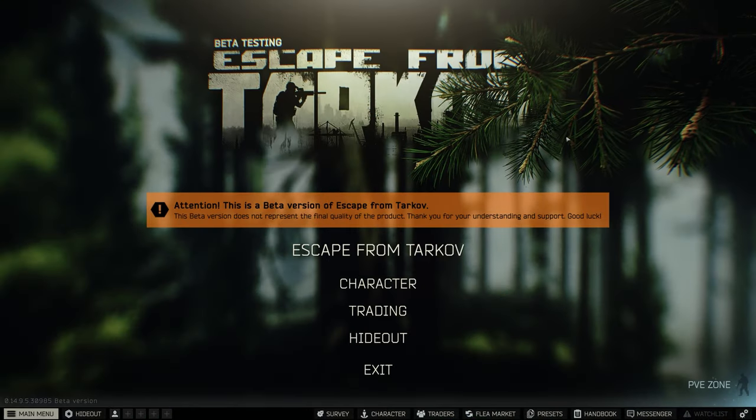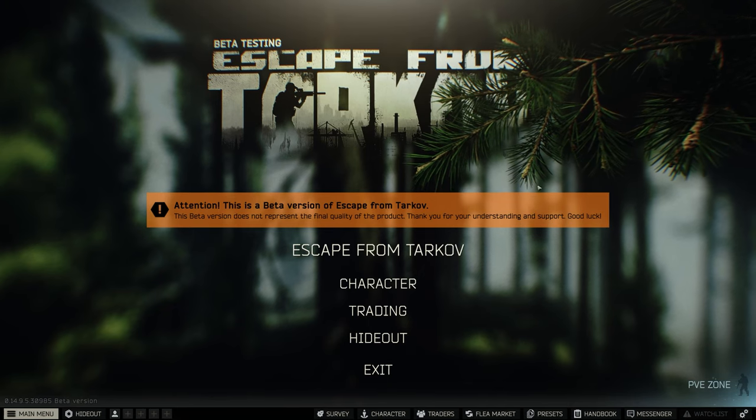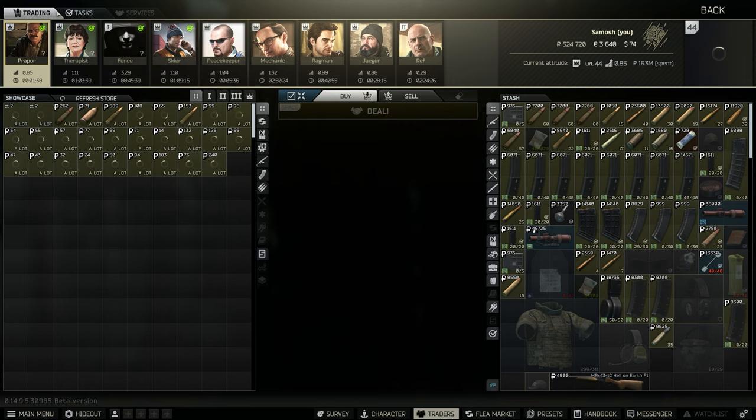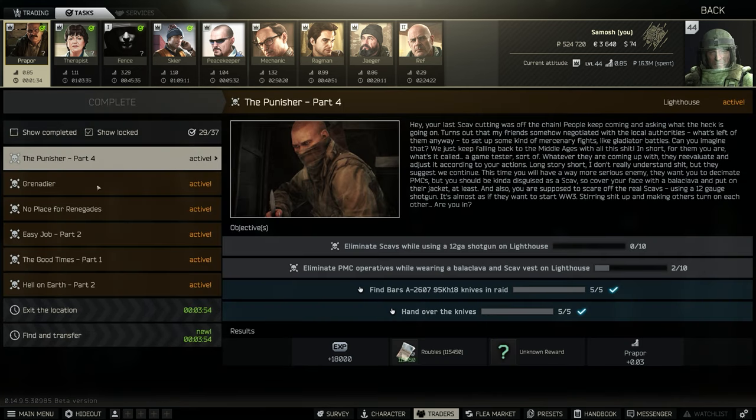In the spirit of making task guides for Escape from Tarkov as new questlines come out, I'm going to be showing you how to complete Hell on Earth Part 2, given to you by Prepper after completing Hell on Earth Part 1. If you haven't done Hell on Earth Part 1, there is already a guide on the channel.